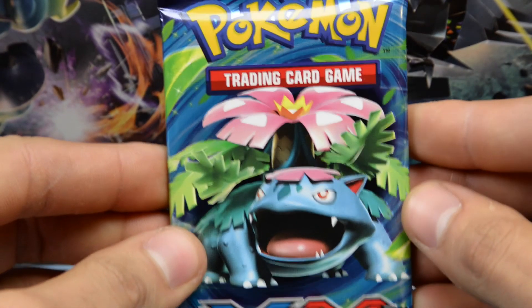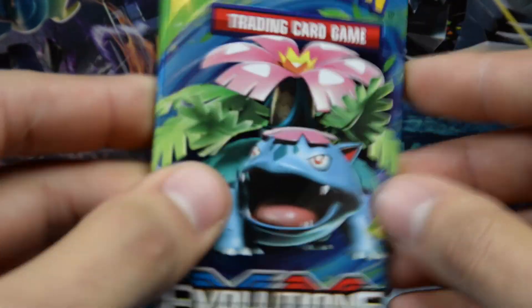Our first pack is Evolutions, and we know what we want from this pack — the Charizard. This is the basic artwork of the Charizard that we want. The likelihood of pulling that is very slim to none.